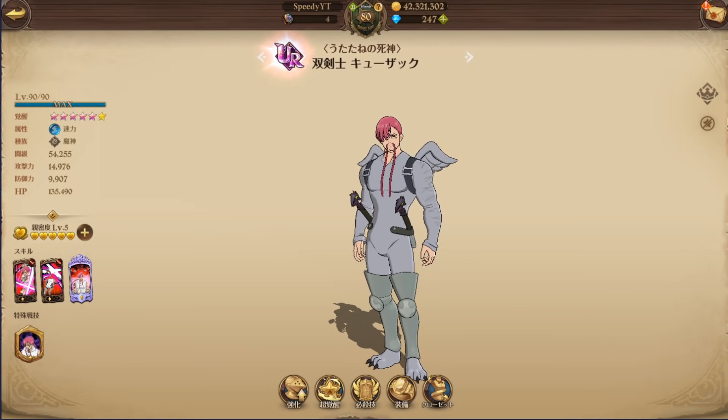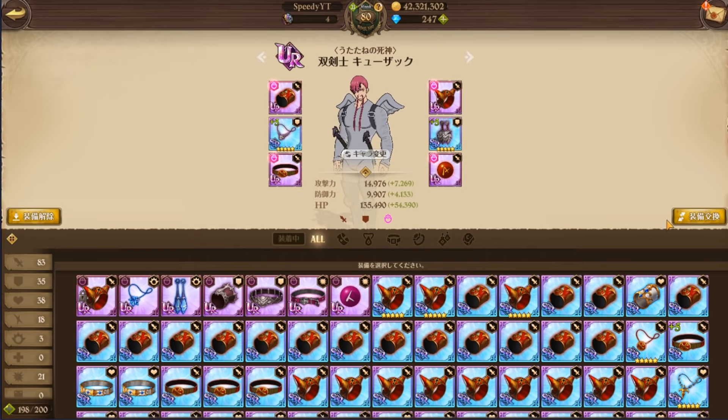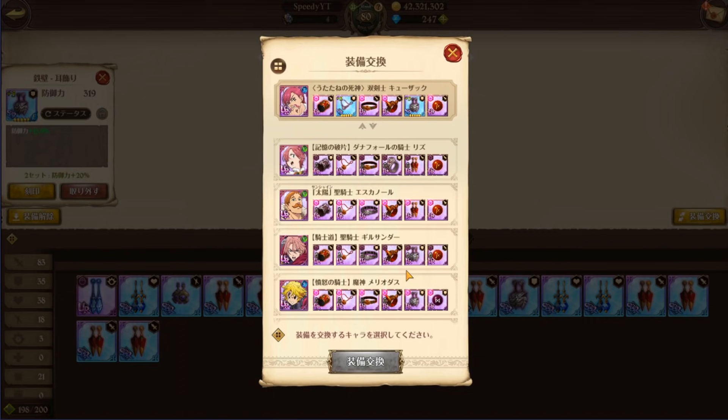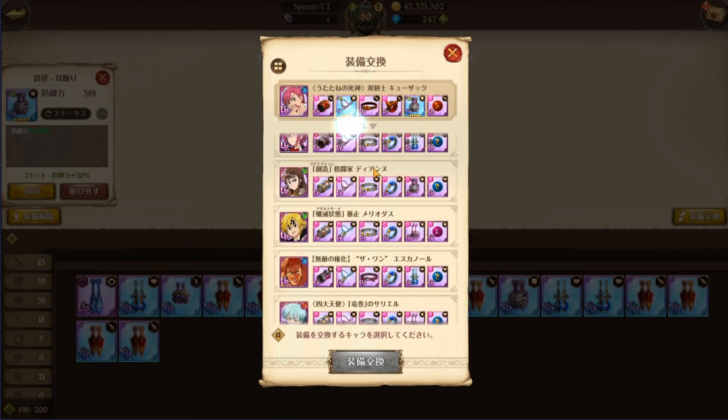Yo, what is going on guys, P here and today we're doing a Cusack PVE showcase. I feel like PVE is kind of underlooked when it comes down to units. Now I'm rocking him attack and defense, I should probably rock him attack crit damage because he does benefit from the crit damage.